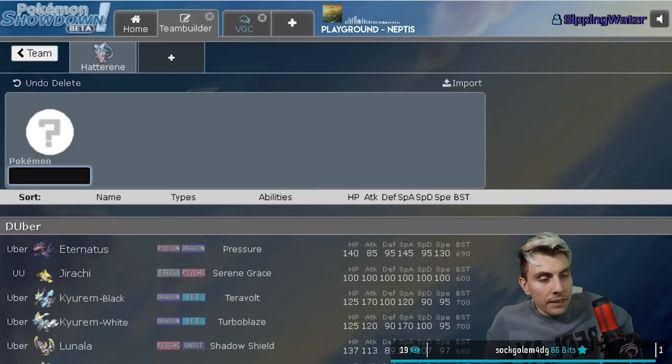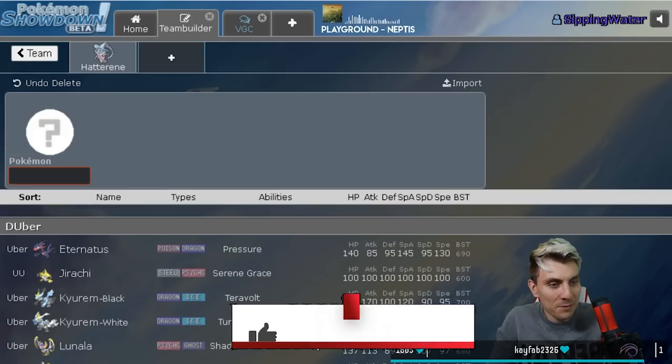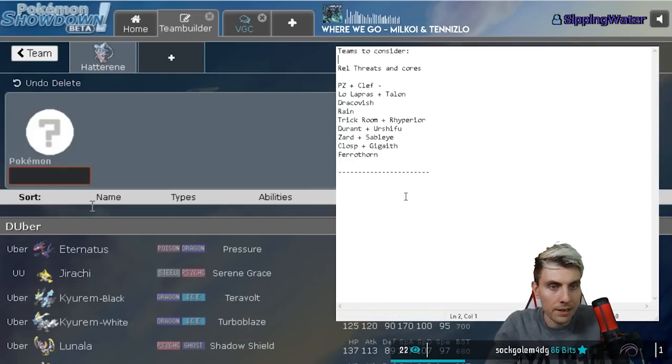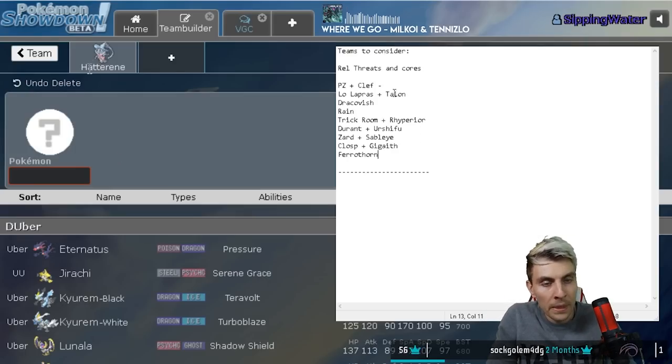I've created a little doc here with the main stuff that jumps out as being dangerous going into the format. You can take components out of this list - we've got Ferrothorn by itself because Ferrothorn is a bit of an anomaly; it doesn't really need a team to support it. It's one of those standalone Pokemon that can win games by itself given the right conditions. We've got Clefable, Primarina, Lapras plus Talonflame, Dracovish - kind of a standalone that can do stuff because it's ridiculously strong.